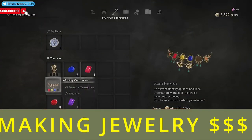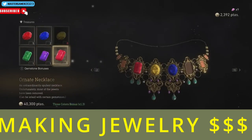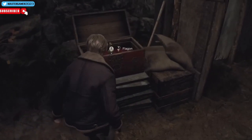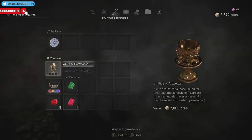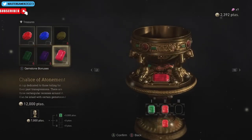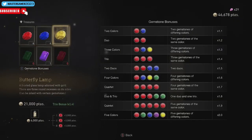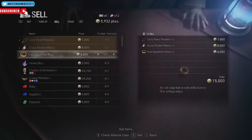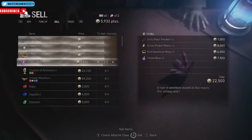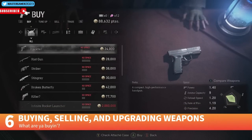For the next tip: making jewelry. You get a lot of jewelry and gems throughout the game, so make sure to find them and combine them with items — you can make them worth a lot more. There's a little graph shown here to help.